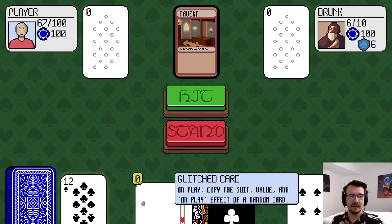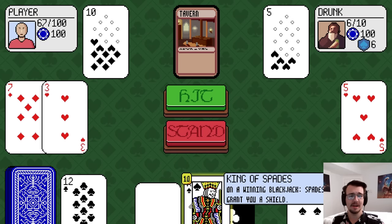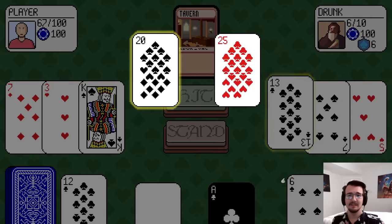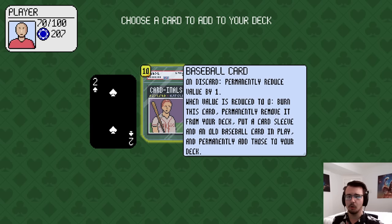He got me. I'll start with a hit. I can just get 20 right now, so I will do that. Got you. Owned him. Another card added to my deck, or I can skip.